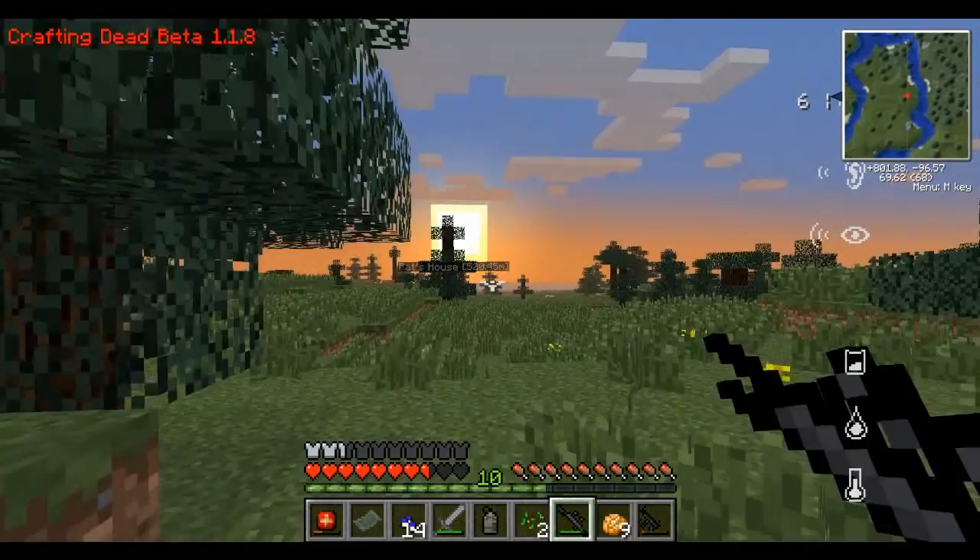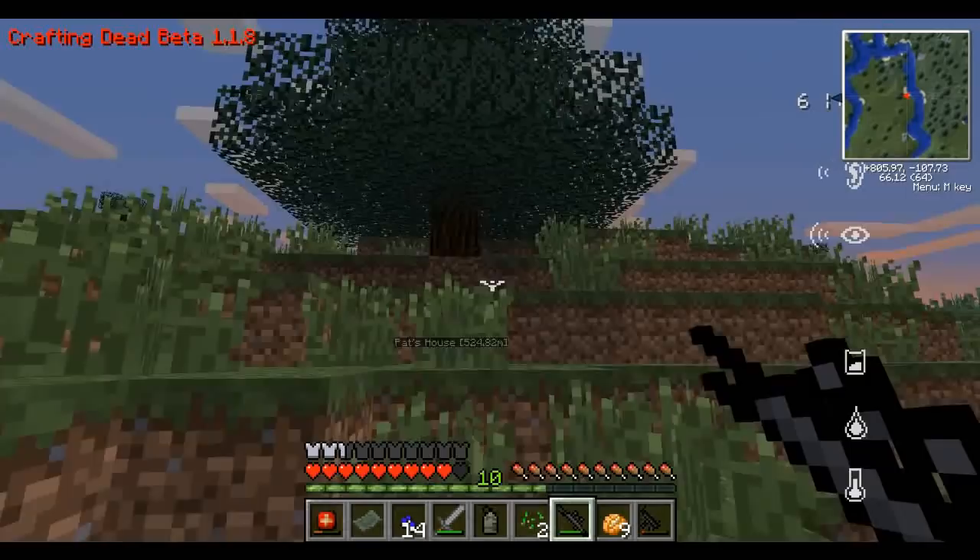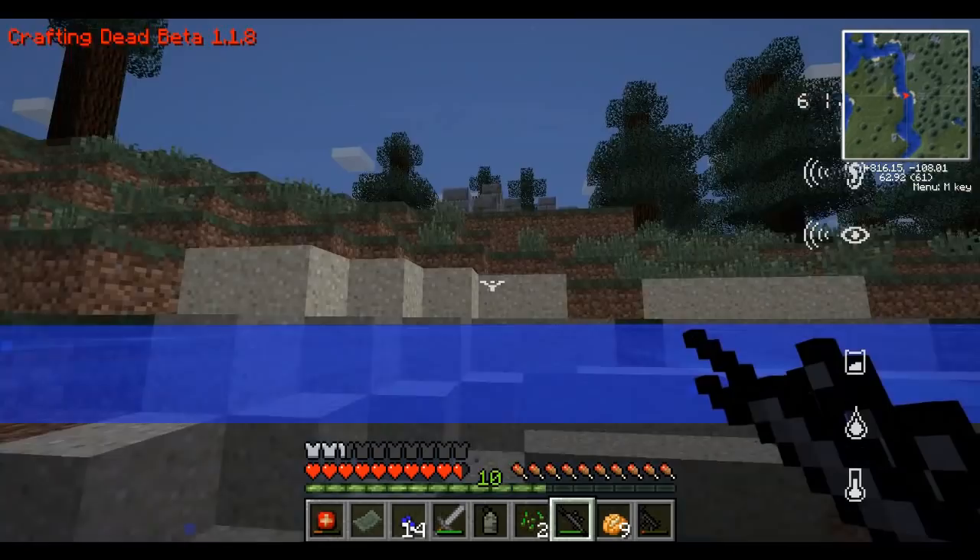Hey, what's going on guys? It's Pat and welcome back to the Crafting Dad. What I did off camera was I walked even further away from my house because I was trying to get to a forest, because that's really where all the structures generate. I thought there'd be a lot of cool stuff we could get there. We're really far from home now, so I don't know if we're going to be able to get back very soon at all.